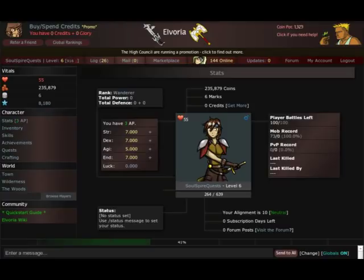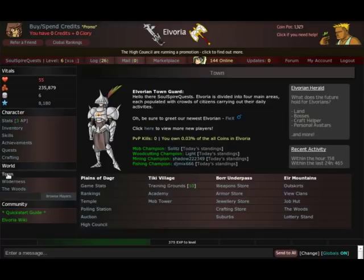To get started, the first thing we need to do is get a weapon, and to buy a weapon we need to go to the town. Town is located on the left hand side. Clicking town, on the right will appear some shops.